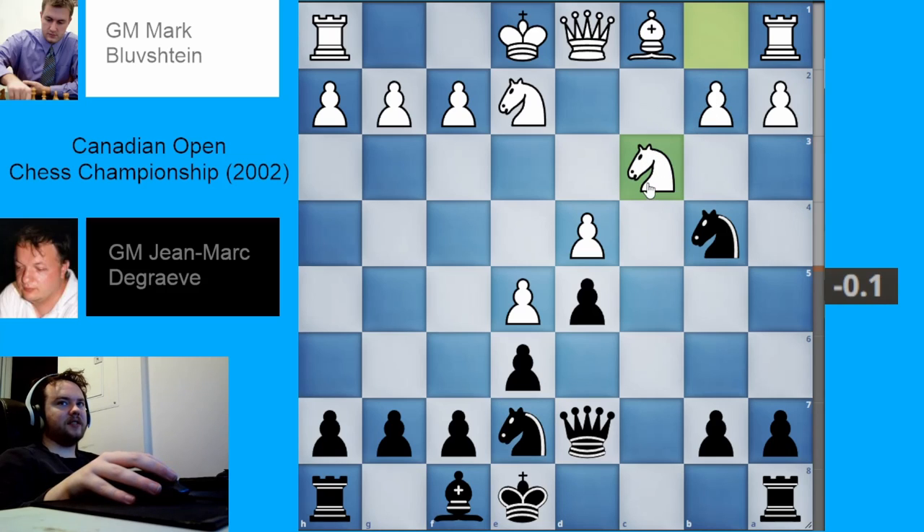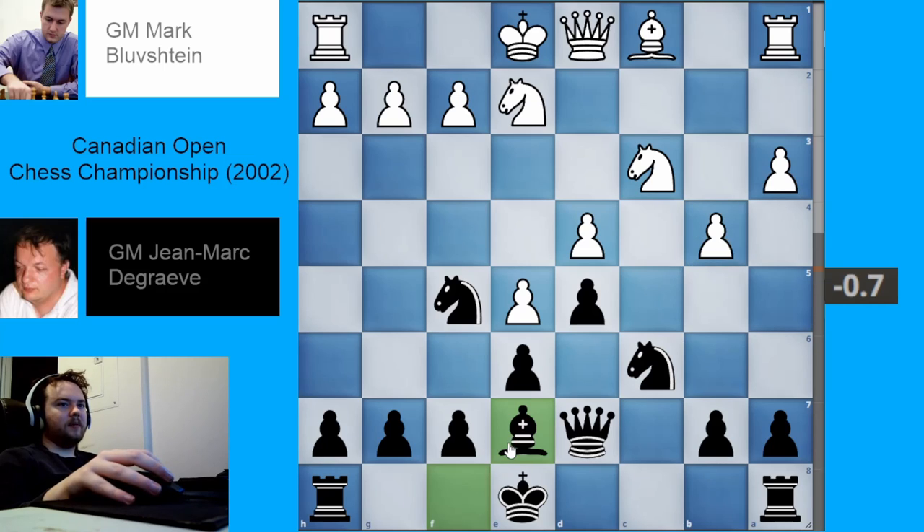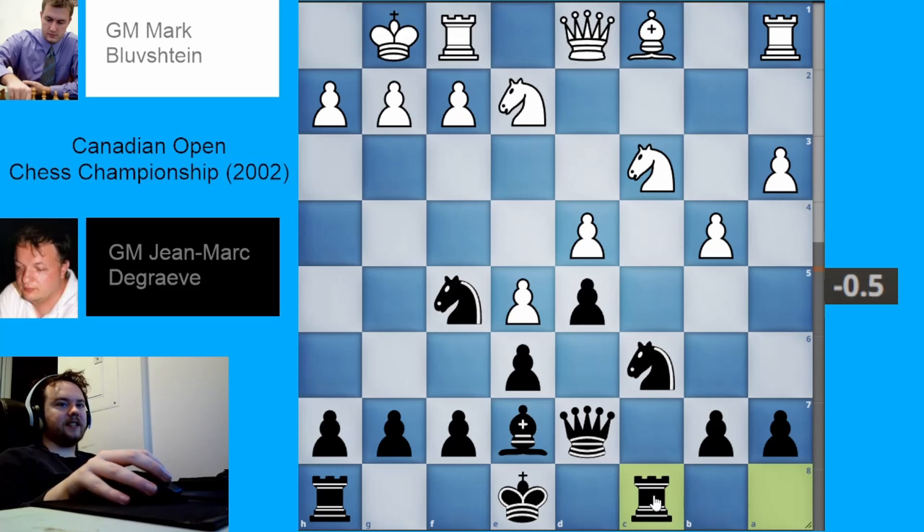White develops their knight to c3. Black puts their knight on f5. Black's not too worried about pawn coming to g4, because where's the king going to castle then? White kicks away black's knight, black moves the knight back. White grabs some space with pawn to b4, but black's not too scared since black's probably not going to castle queenside anyway — you generally don't want to castle queenside when you've got a nice open c-file ready to hit your king. White now castles kingside. Black develops their rook. Rooks belong on open files.